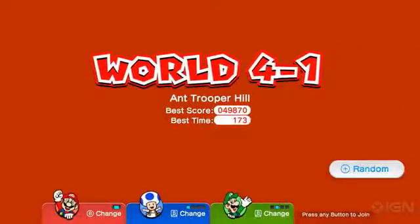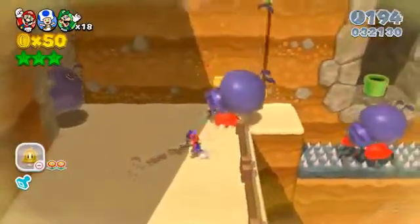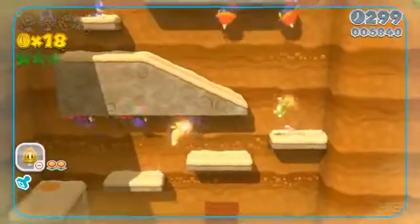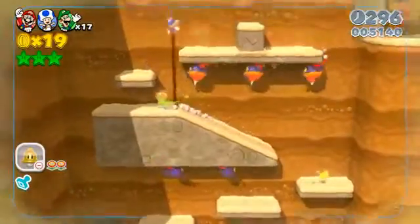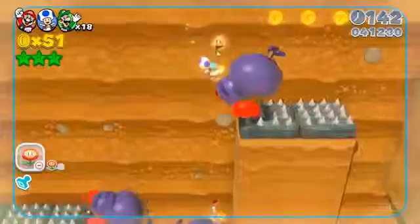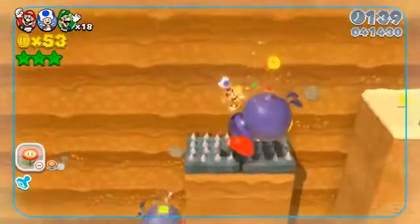For instance, take Ant Trooper Hill. The stage is swarming with bugs both large and small, each marching along a specific set path. In this brief challenge, you'll find yourself destroying a line of ants and leaping straight into their hill, and bouncing on a gigantic insect in order to make it across a bed of spikes.